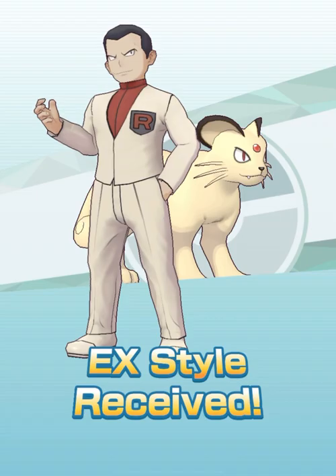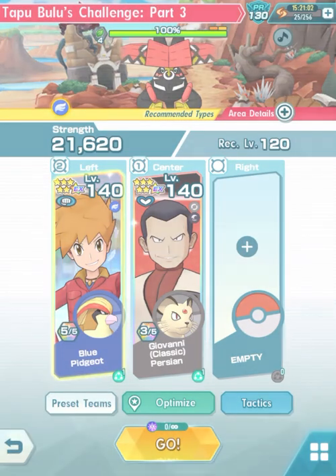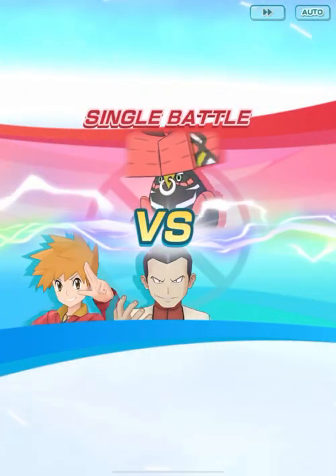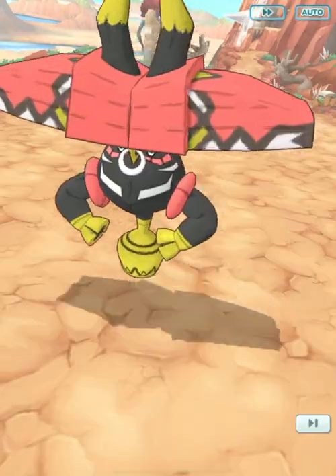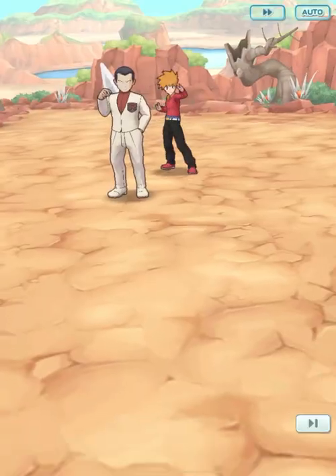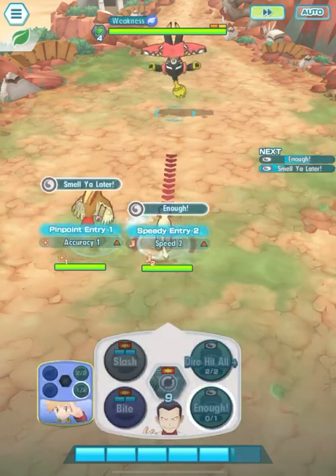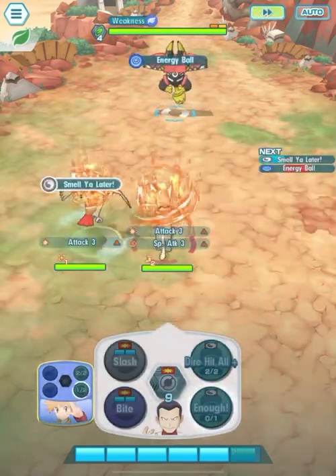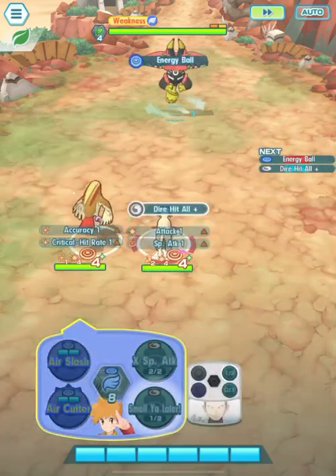Let's take Giovanni to the Legendary Arena. Giovanni and Persian are a great support SYNC pair available for free right now. In this video, I'm bringing Giovanni and Persian with Blue and Pidgeot to fight Tapu Bulu in the Legendary Arena.